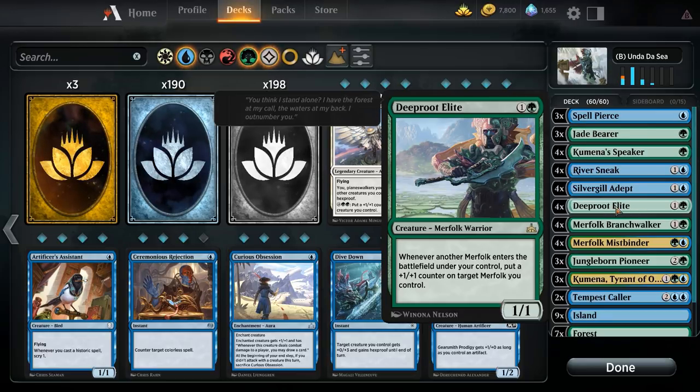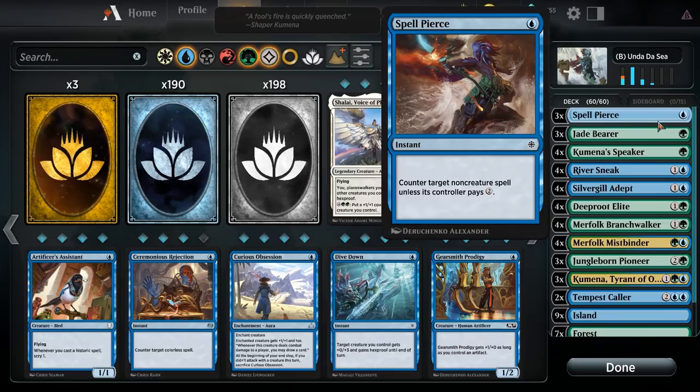We can interact with our opponent — we have three copies of Spell Pierce: one blue, counter target non-creature spell unless its controller pays two. This stops board wipes on curve and removes potential removal spells. We want to get under our opponent's curve and punish them with Spell Pierce. It's weaker in the late game when they have more mana, but you might have stacked up multiple Spell Pierces by then.